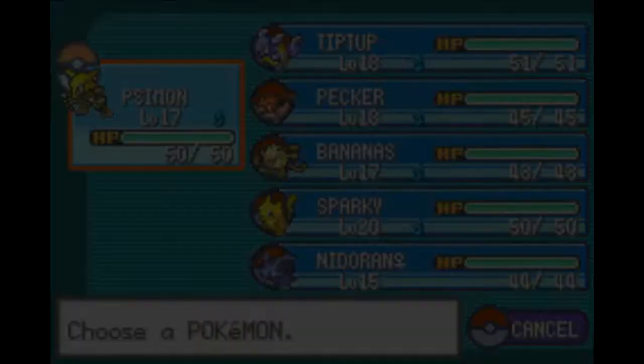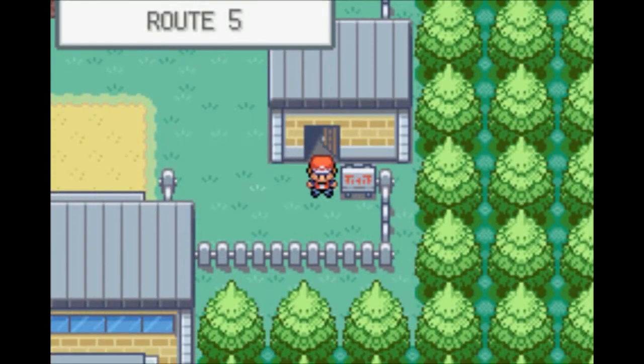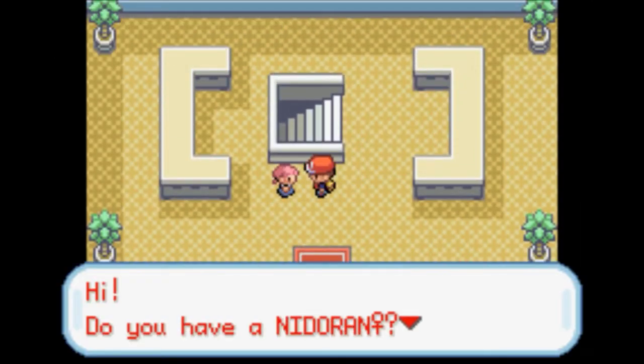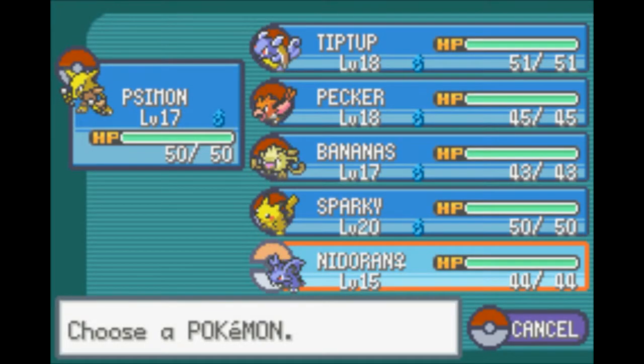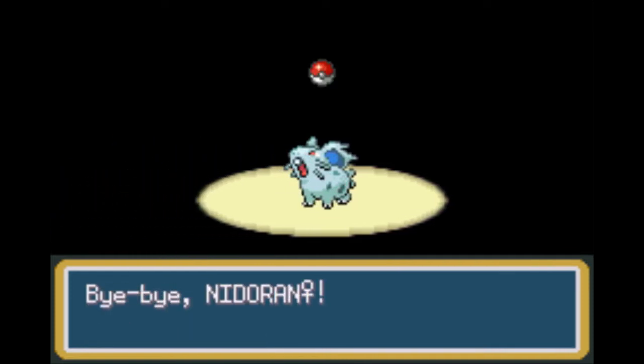I've got my Nidoran female in the party right now. We're going to go ahead and trade with this little girl here in this underground passage. She offers to trade a Nidoran male for a Nidoran female - the less common version in your game for the more common version. We're going to get ourselves a Nidoran male, who has slightly higher attack and a bit more speed.